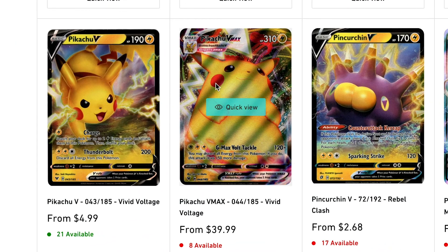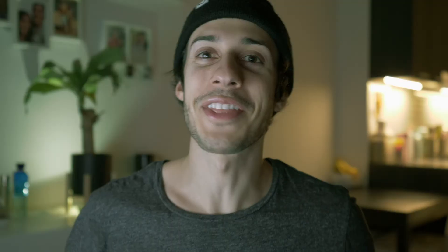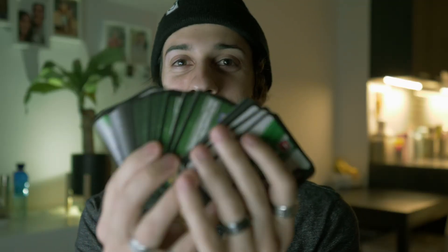They got a Pikachu V-Max — I still need this chunky chew, I might have to get it. Thanks for watching! Hopefully this was helpful to get some ideas on how to use these code cards and fill the binder up with some new cards. Make sure to give us a thumbs up, and subscribe if you're not already. Also if you have any other ideas for how to use those code cards, let us know. Thanks for watching — peace!